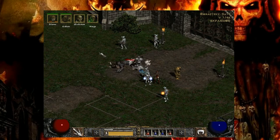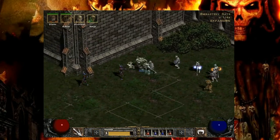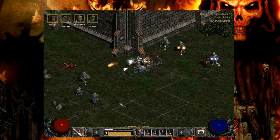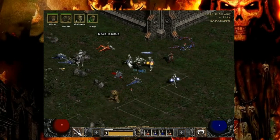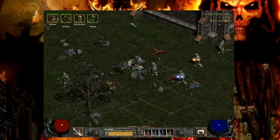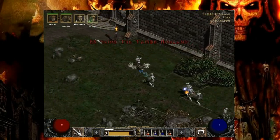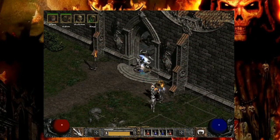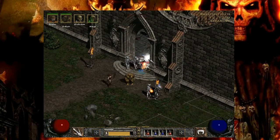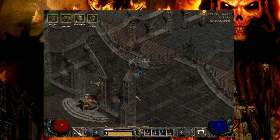Welcome back to Diablo necromancer build number seven - we found the monastery! The monastery is in the town highlands, or however the hell you say that. There's the entrance. Oh shit, get up at this! What is electrocuting me? Am I electrocuting them? I don't know.